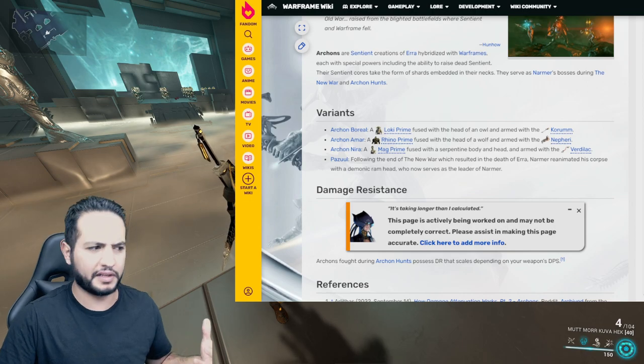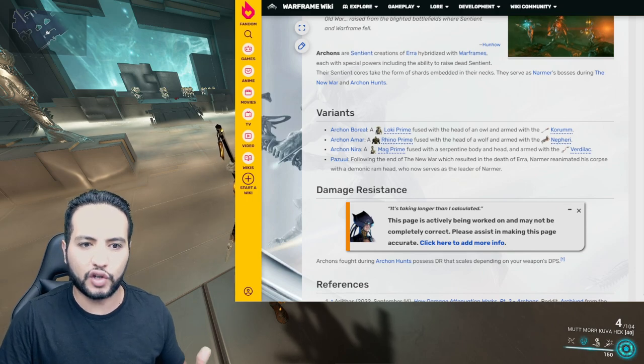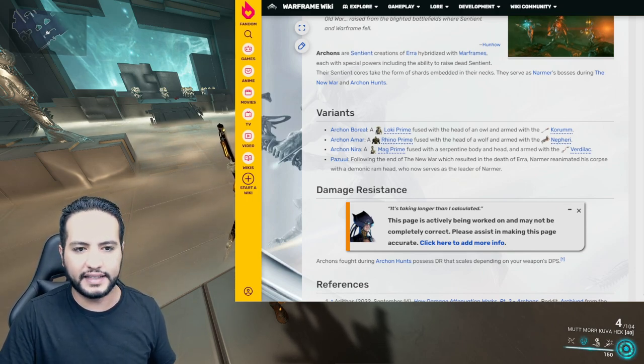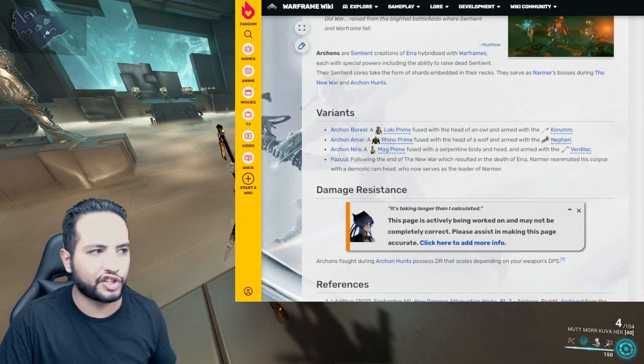First of all, what is an Archon? There are 3 Archons: Borel, Amar, and Nira. Borel is the tank, Amar is the offensive one, and Nira is the utility — based on the shards.